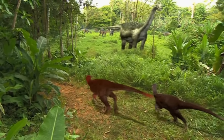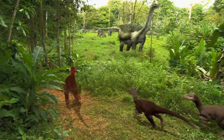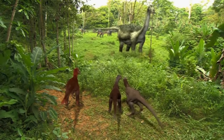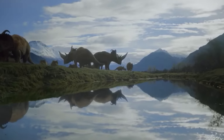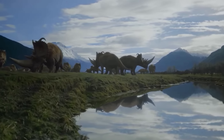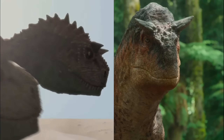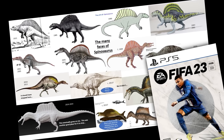Over time, we got more and more information about them — more fossils were found, we got better tools, and we knew how to analyze them better, so we eventually got to a point that we could showcase a more faithful representation of their physical appearance. Sure, most of the time they might look inaccurate to today's standards, but you can still see that these two are both Carnotaurus, even though they are 20 years apart. Except Spinosaurus — this animal has more iterations than FIFA at this point.